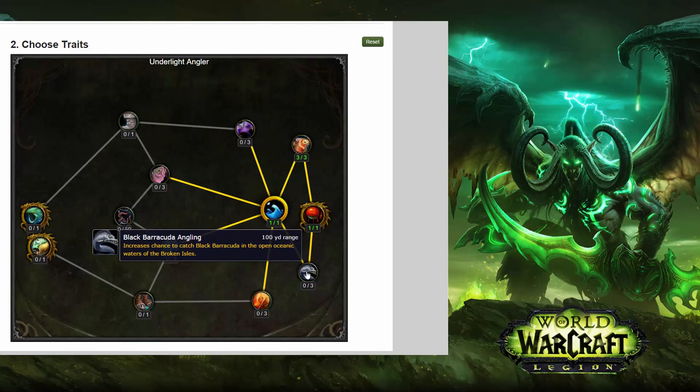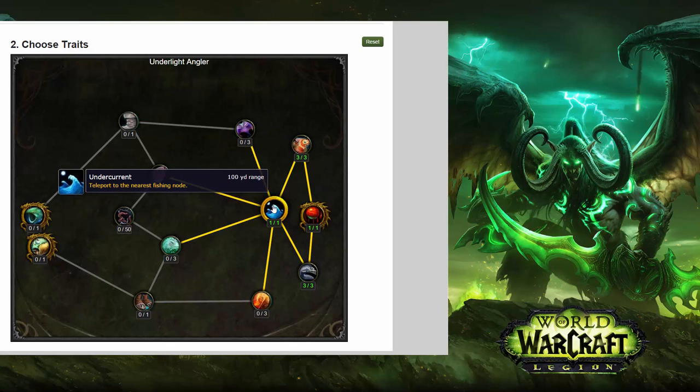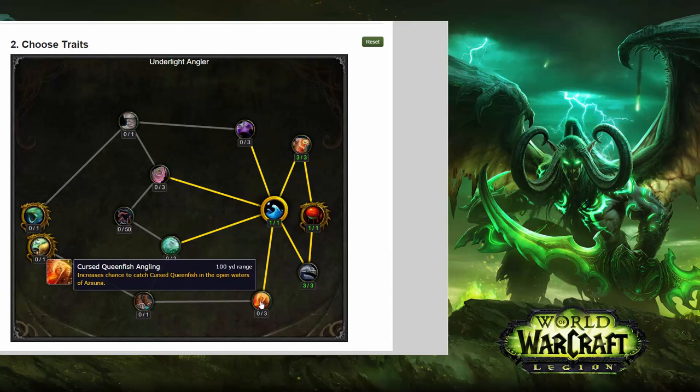Moving down, we get Black Barracuda Angling, which increases the chance to catch Black Barracuda in the open oceanic waters of the Broken Isles. So these are different locations — we've got the open oceanic waters there, while the Koi Angling was in the open waters of Suramar. Then there's Cursed Queenfish Angling, which increases the chance to catch Cursed Queenfish in the open waters of Azsuna. So each trait is dealing with individual zones.